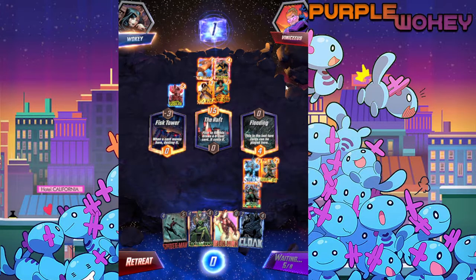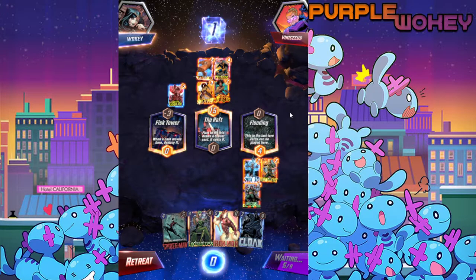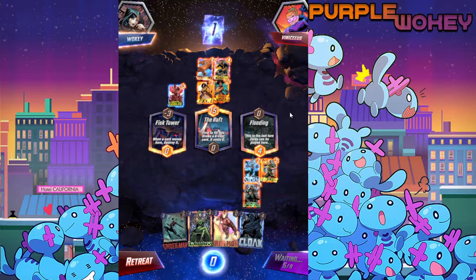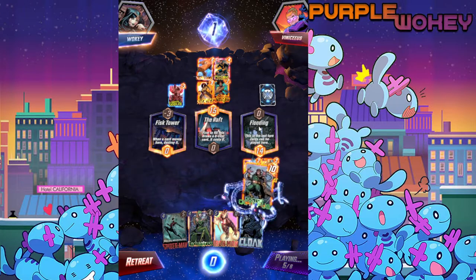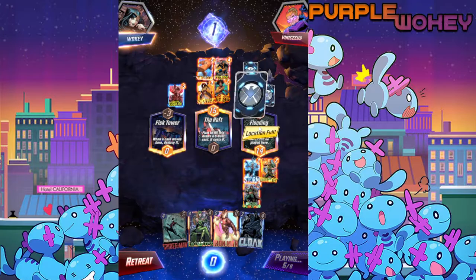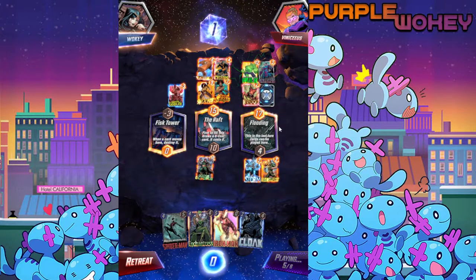I might have actually just lost this one, but we'll see what he plays. He's got five cards in hand, he's gonna play one of them. Actually — if I'm losing this location then yes, everything's fine. Force him to drop all of his cards there: Brood does nothing, Galactus does nothing, Hulk does nothing — and that's perfect for us.